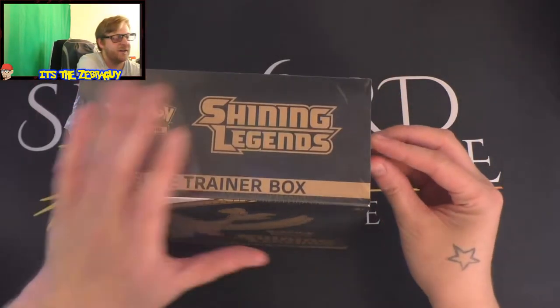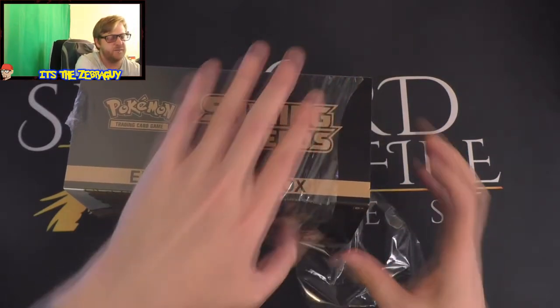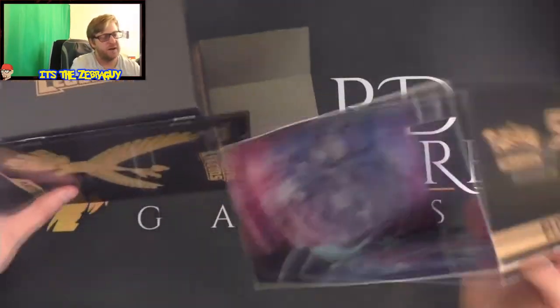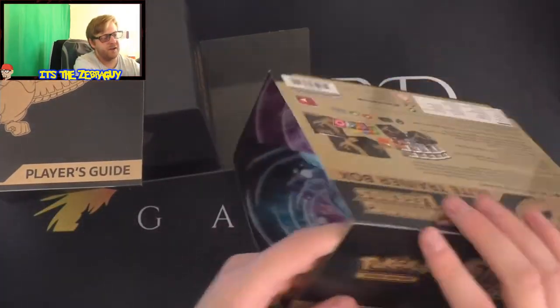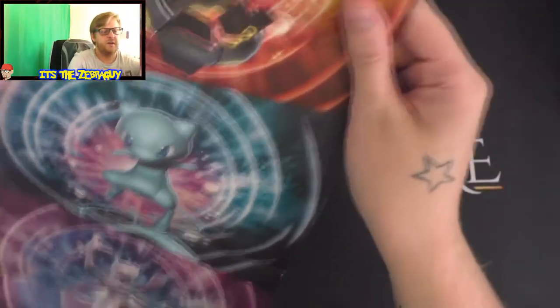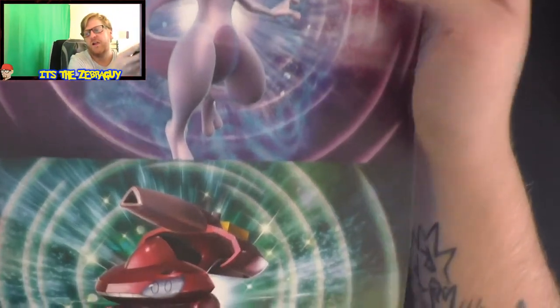Let me know if you've got one of these and what you pull from it because I just think it's epic. First of all, let's open up this because there's normally an epic little poster so you can see what you get. There we go - we've got a shiny Rayquaza, epic shining Mew, Mewtwo, and a shiny Genesect, so that's awesome.